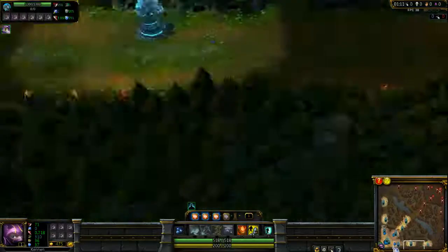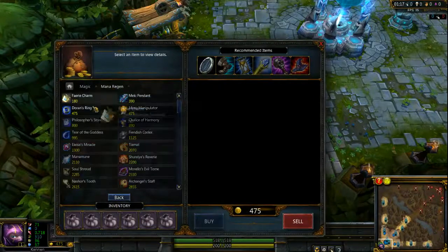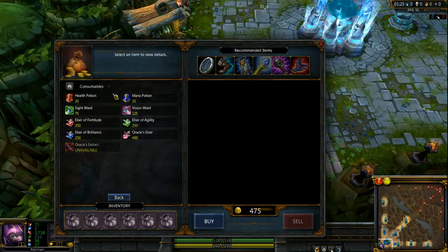Let's start with support bottom lane. A lot of people choose the right path of going Fairy Charm, which is under Magic, main region, Fairy Charm. In addition to that, they buy 4 wards — 4 sight wards — and 1 potion.